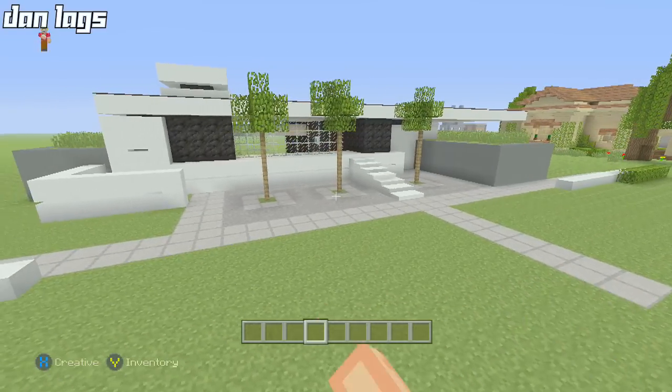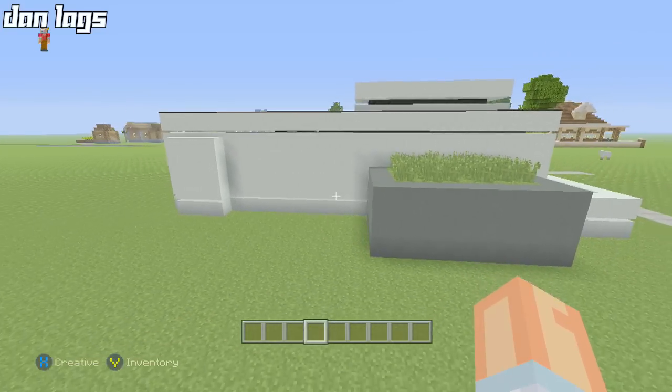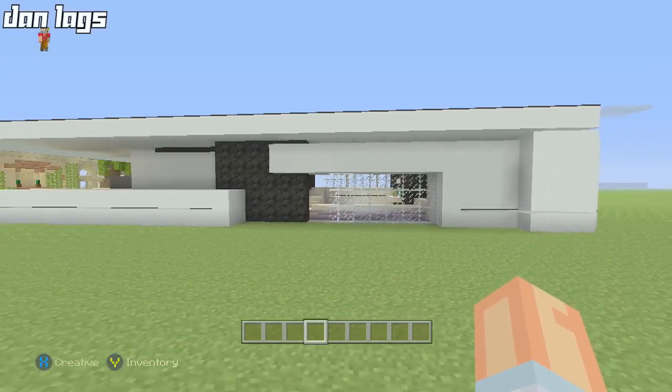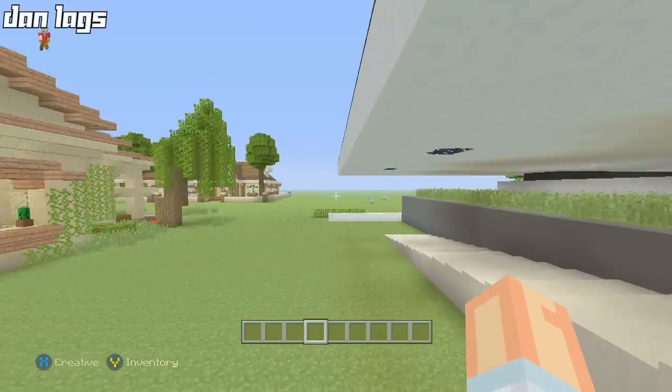The landscaping doesn't have to be exactly like this — that's just a sample. This is how it's going to look from the side, and here's how the back looks. Everything is going to come together really nicely when it's finished.